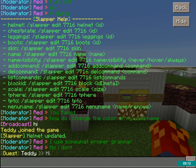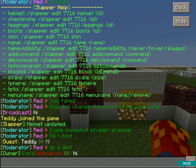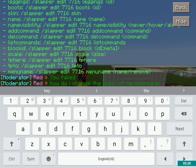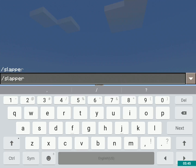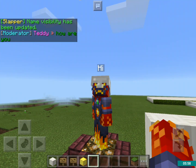There's also "skin", which will just change the skin to whatever I have at the moment. And then we have "name" of course, and "name visibility" — I've never tried that before, let's try it. So slash slapper edit 7716 name visibility never — okay, so now I cannot see its name. Then I can do slash slapper edit 7716 name visibility always — there we go, the name is visible again.